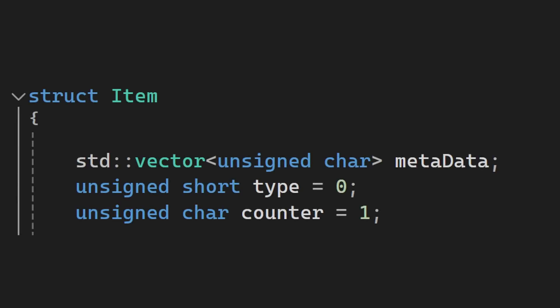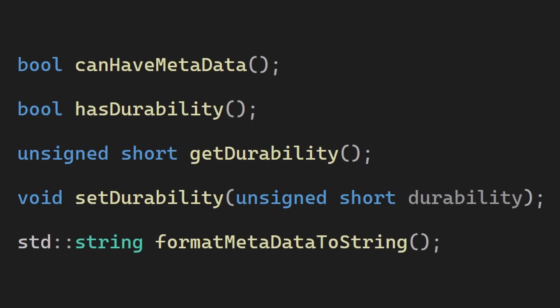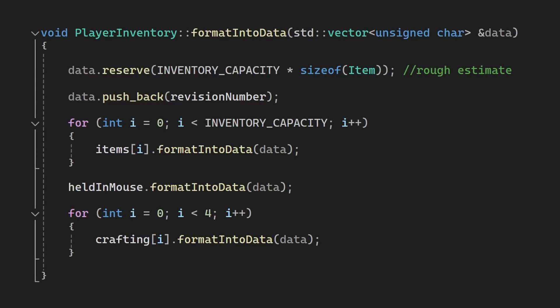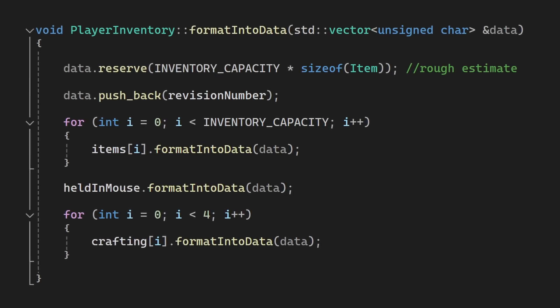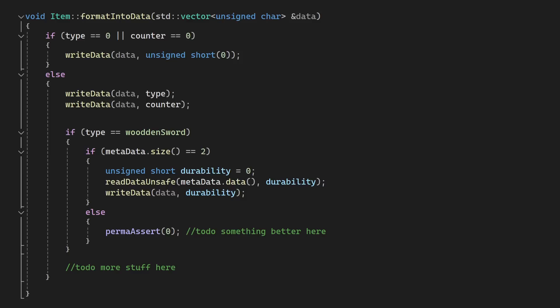So this is my solution. Items will only have the type, the counter, and a vector of bytes for metadata. I will have various getters to read the data from items. To communicate the inventory content from the server to the players, or to save the inventory content, I have a method to format the inventory content into binary data. Since I have this custom data saving protocol, I also compress the data — if there is no item, I just write one byte of zero; if it has data, I'll write the item; and if the item has metadata, I'll also write that.